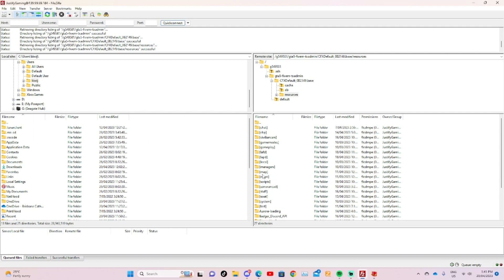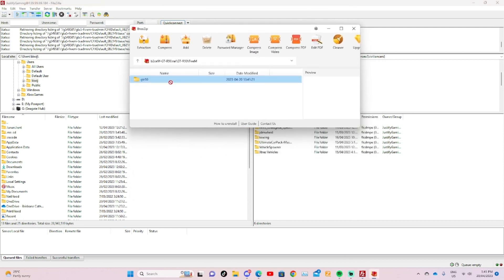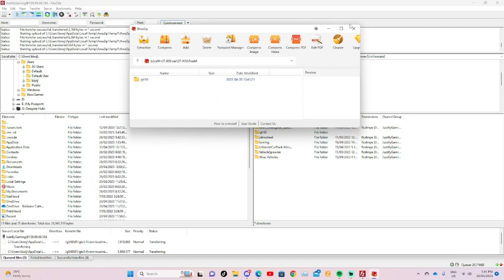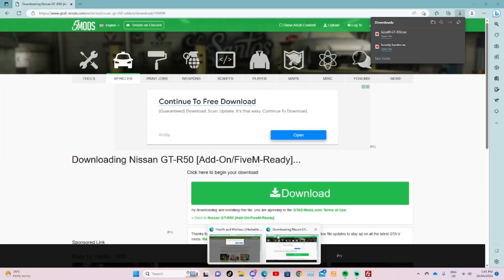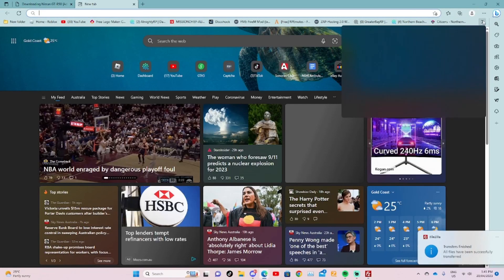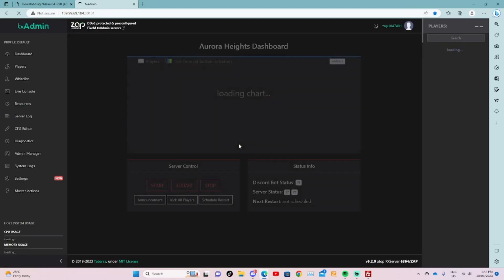Go back to FileZilla. I've already made the folders, but let's say this is a civilian car folder — I would open it up, grab the vehicle folder, and just drag and drop it in. Once it's done transferring, close it and then open up your txAdmin, if that's what you're using for your server control panel.